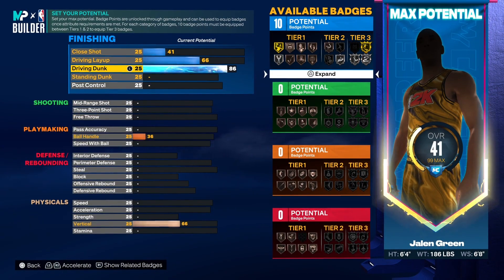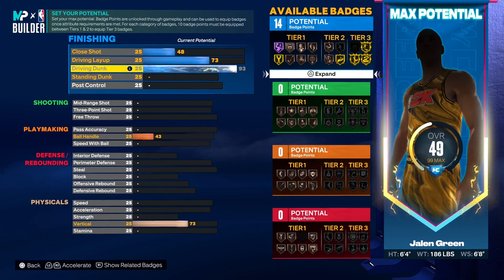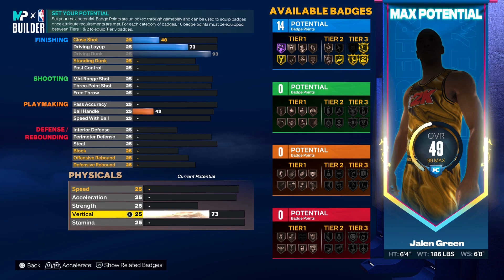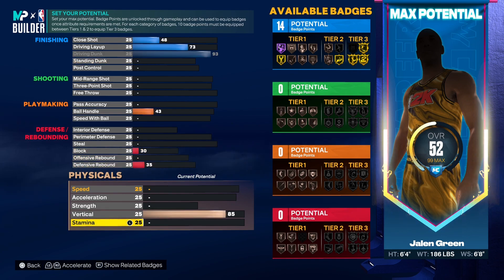First things first with any Jalen Green build, you've got to get that gold posterizer because the boy can bounce out the gym — and from the highlight mixtape Samuel made me watch, he can really bang it on people harder than I thought. For the vertical we decided to go with an 85, because he is under six foot five he has the capability of getting small contact dunks, which means you've got to go for that 85 to get small, pro, elite, and beautiful contact dunks.